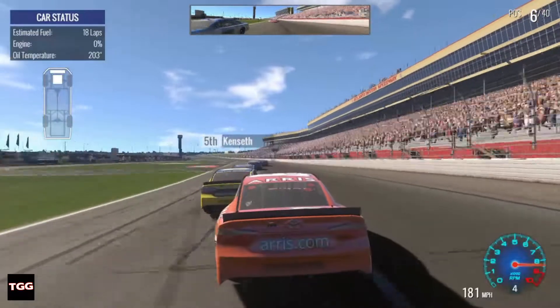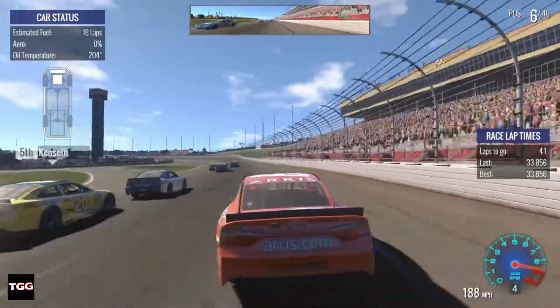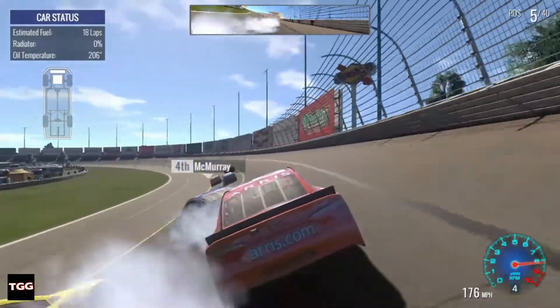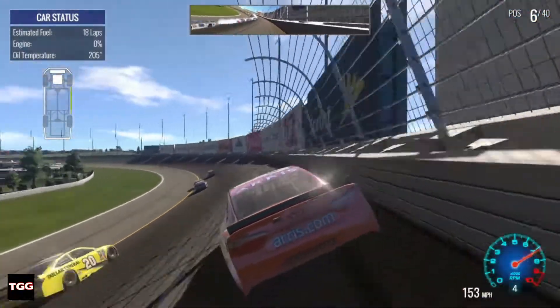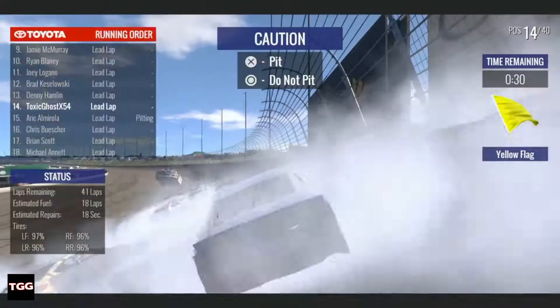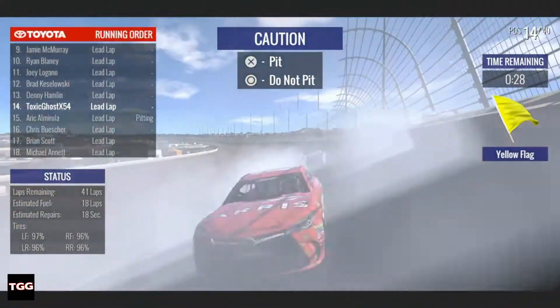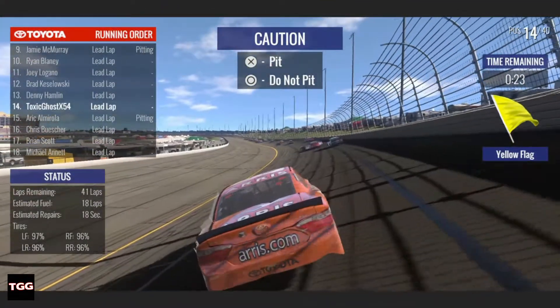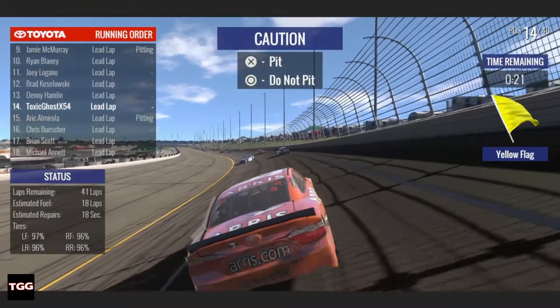If you own NASCAR Evolution, answer this for me: when you're racing, does the AI get more difficult throughout the race? Somebody's doing cartwheels down the track — that would be Dale Earnhardt Jr. doing cartwheels down the track.